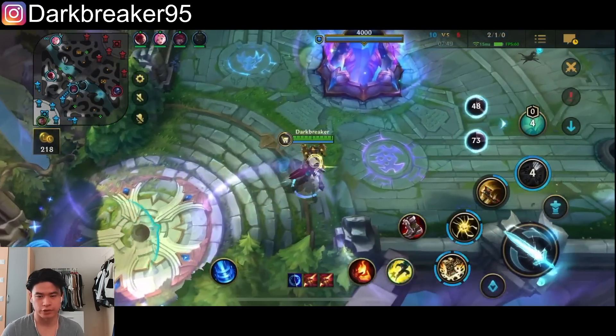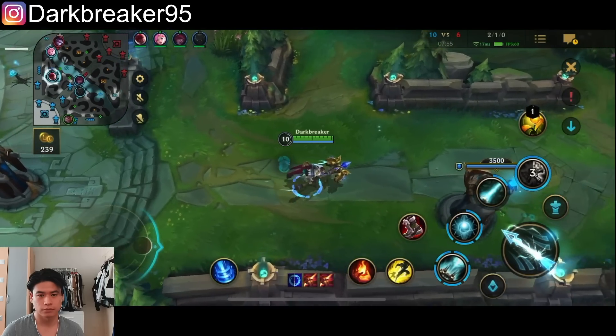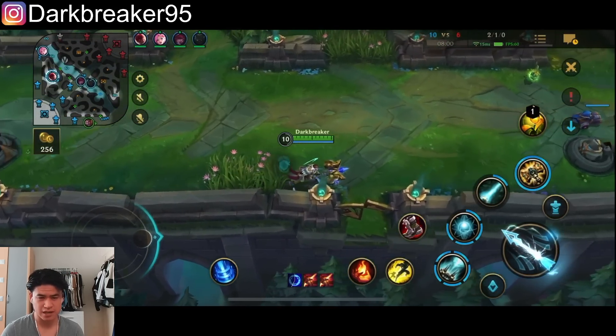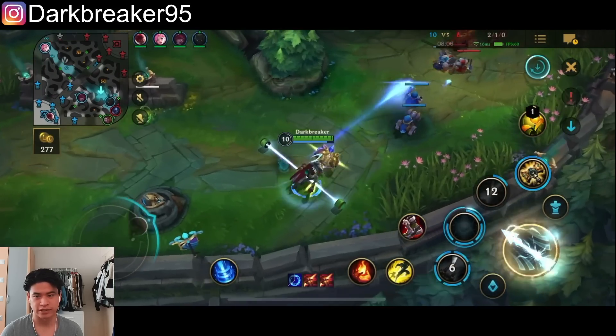I'm getting armor boots because of Jax. Mercs are not that bad because they have Rakan and Aurelion Sol, but overall I think Tabi are just going to be more important.